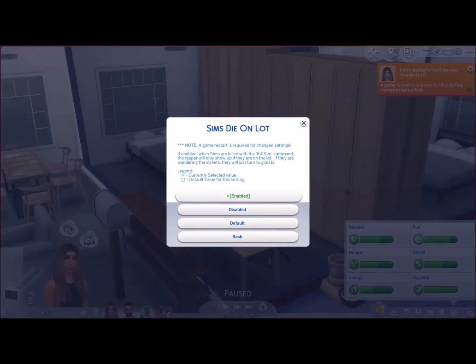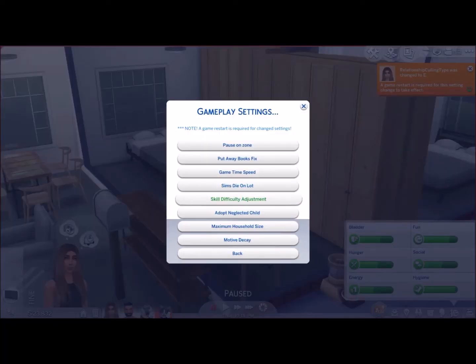Sims die on lot — so if enabled, when Sims are killed with the kill Sim command — yes, there is a kill Sim command with MC Command Center, which is very cool — the Reaper will only show up if they are on the lot. If they're wandering the streets, they'll just disappear. So if you disable that, that changes the behavior.